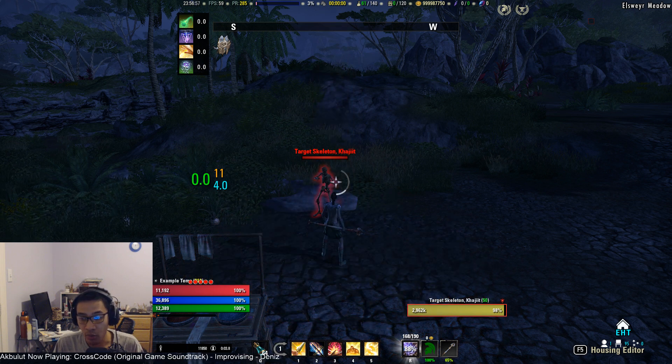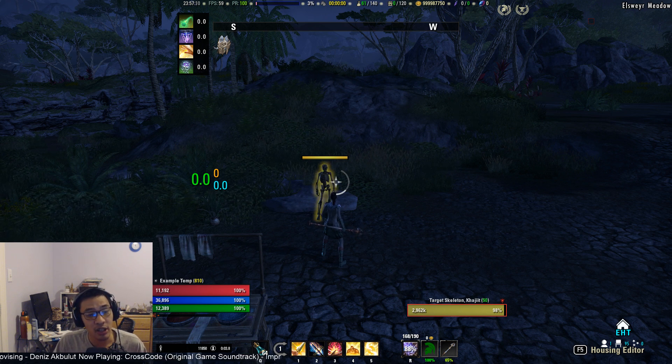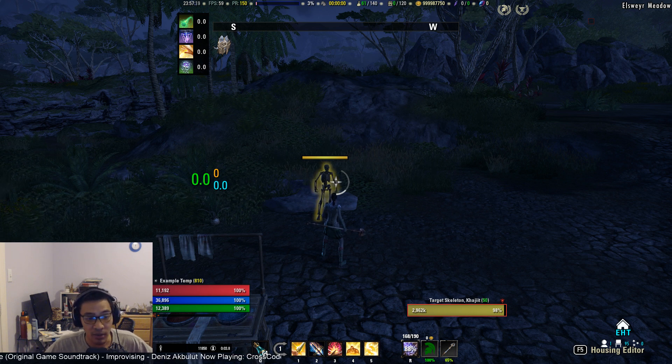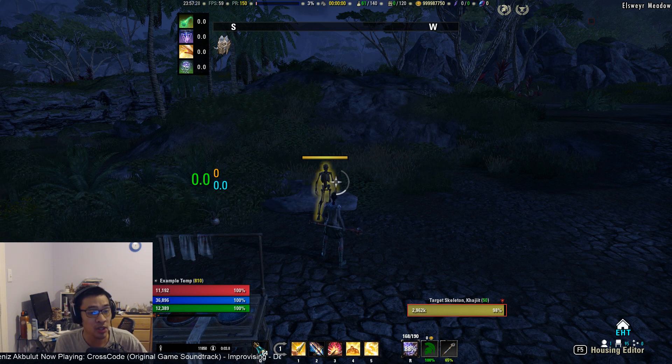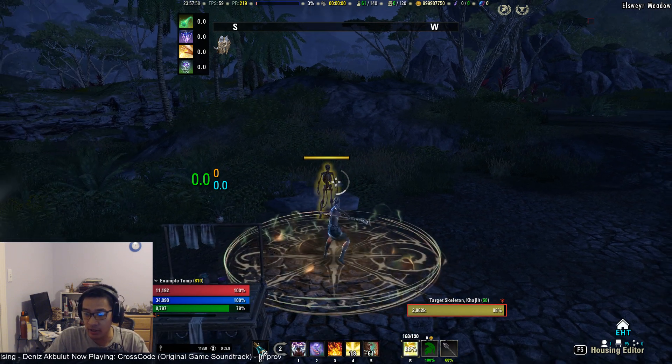There's a PC add-on called 'How to Beam' that tells you when to stop channeling — it hasn't been updated for Scale Breaker yet. Generally, once you hit about 30% health remaining you stop using Elemental Weapon and start using Radiant Oppression. At around 25–20% health, many players start dropping DoTs like Vampire's Bane and Flame Reach. At about 10% health, drop all DoTs and just use Radiant Oppression — the only exception is keeping Rearming Trap or your Minor Force ability active throughout.